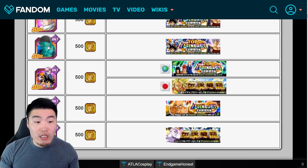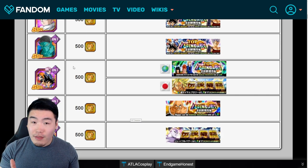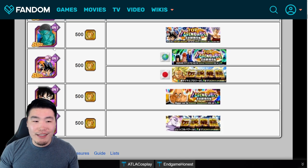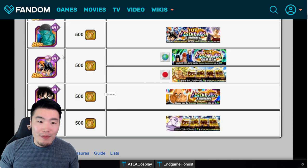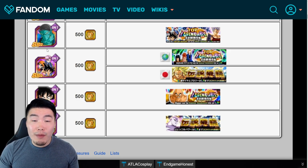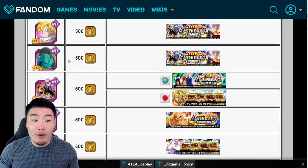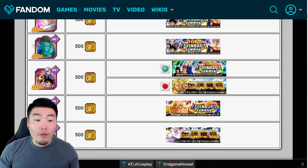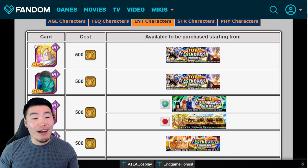At number three I would actually go for LR Bojack rather than the GT Trio, even though the GT Trio is really good. The issue with GT Trio is that they're only on two categories — Dragon Ball Seekers and Joined Forces — which limits team building significantly. LR Bojack is a very good tank at low HP and can do really good damage at high HP, so he's more broadly useful.